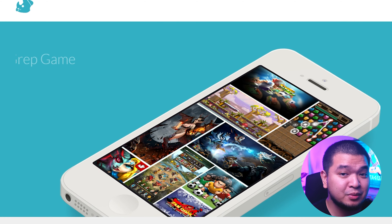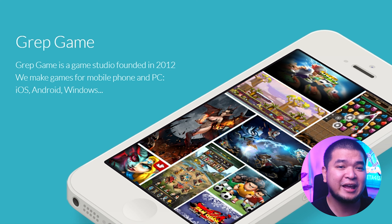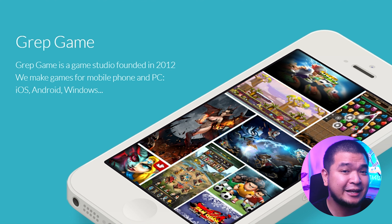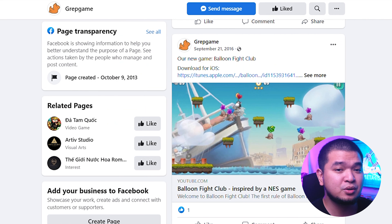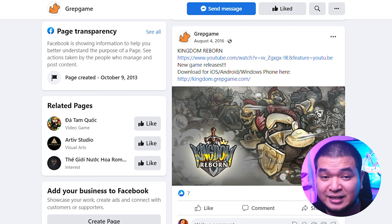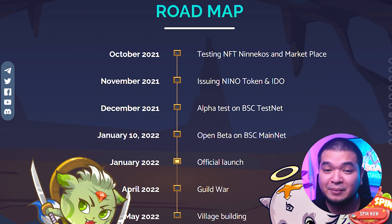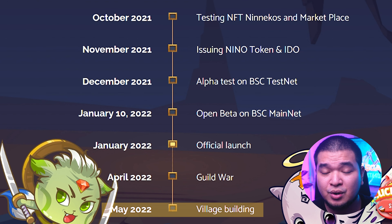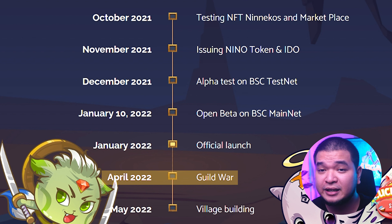Niniko is developed by a team from a company called Grep Game. As per their website, Grep Game is a game studio founded in 2012 making games for PC and mobile platforms, based in Vietnam. They have a website but no portfolio detailing previous projects. They do have a Facebook page with about 200 followers, and based on previous posts appear to have produced games like Balloon Fight Club and Kingdom Reborn, though those games are no longer available. In terms of roadmap, Niniko has project goals lasting until May 2022, with upcoming targets including a Guild War mechanic planned for April and a Village Building gameplay coming in May. Beyond that, there is no further roadmap, so the game's future direction is unclear.